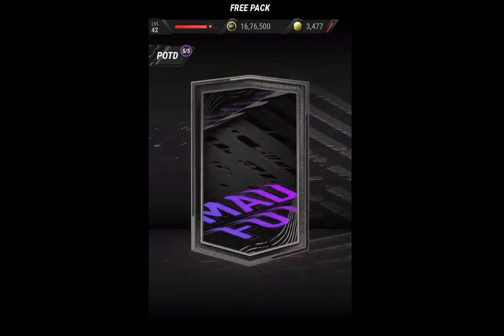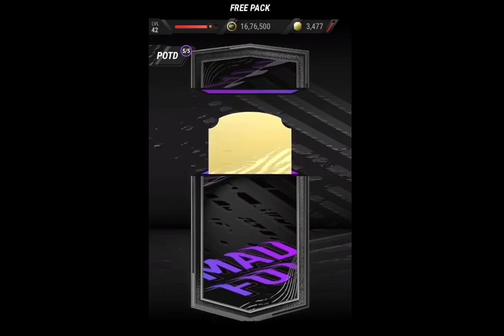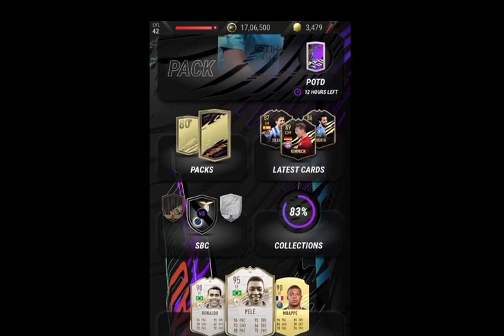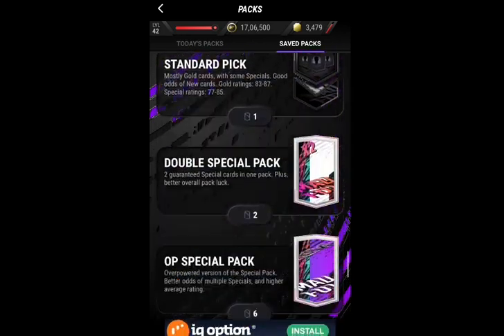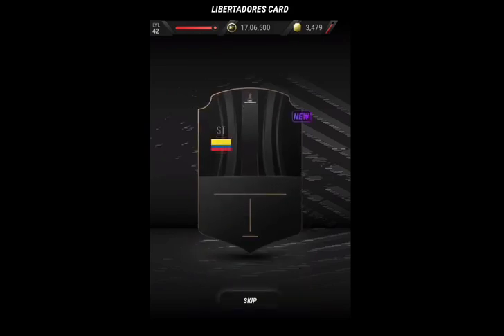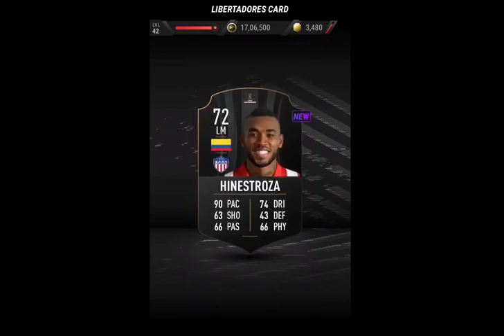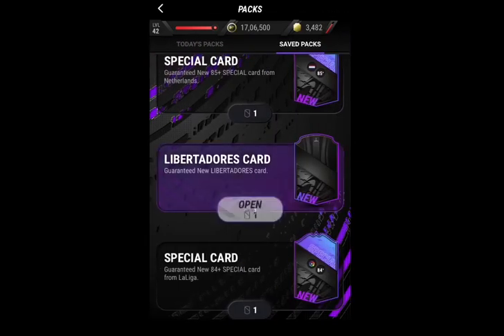That's pretty much it for the first pack glitch. Now the second one is something that more dedicated or serious players will want to use. I've observed that this pack glitch works for any SBCs you collect — Libertadores cards, new silver cards, new bronze cards — any of them. If you stack them up, all you have to do is first open a regular one the normal way, then next up you don't need to click on the pack — you just need to frantically keep clicking skip and save.